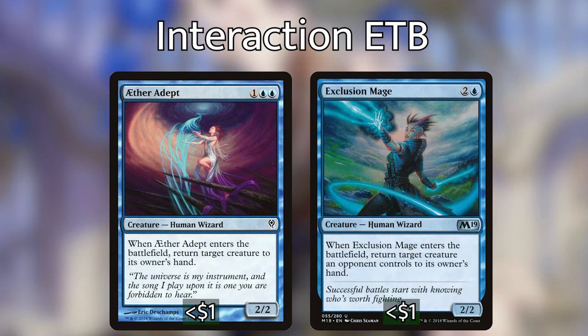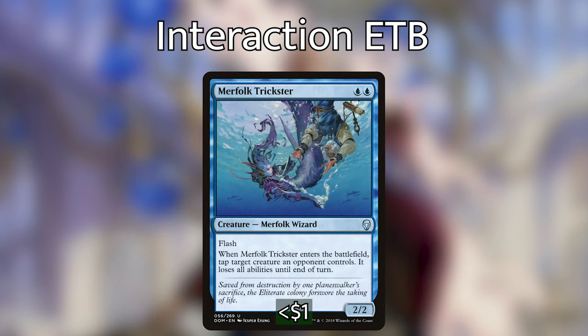For our Enter the Battlefield interaction category — wizards that when they enter the battlefield let us interact with permanents on the table. We have Aether Adept and Exclusion Mage — they both do the same thing, when they enter the battlefield, we can return a creature to their owner's hand. Really flexible — we can either target a big creature on our opponent's side, or bounce a wizard back to our hand to recycle their Enter the Battlefield ability. We then have Merfolk Trickster, which has flash, and when it enters the battlefield, we can tap a target creature an opponent controls and it loses all abilities until end of turn.